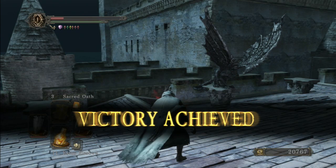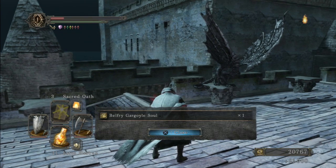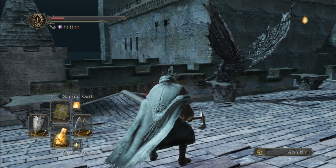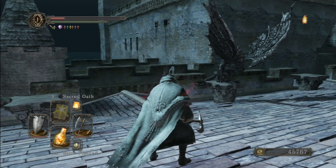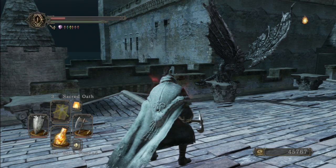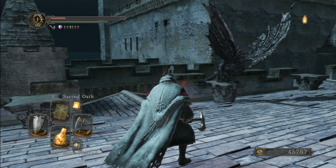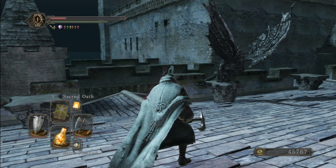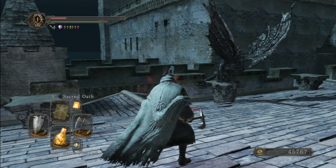And there you go. I would venture to suggest that if you find yourself having a tremendous amount of trouble with this fight, you can always equip the Southern Ritual Band plus two, a few casts of Flame Swathe, bring some Amber Herbs to restore your spell charges, and you can just nuke the Gargoyles from a distance.